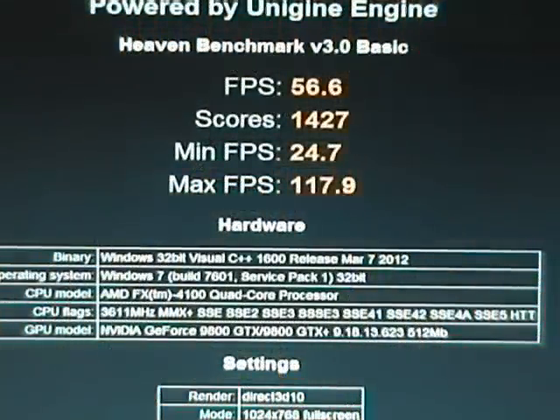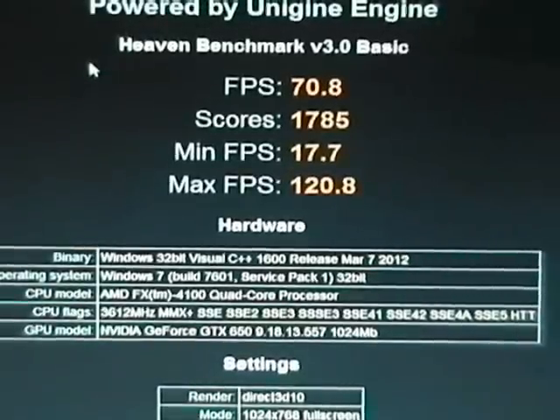Now here is the result from the UniGine engine for the NVIDIA GeForce 9800 GTX Plus. And here is the result for the MSI GeForce GTX 650.